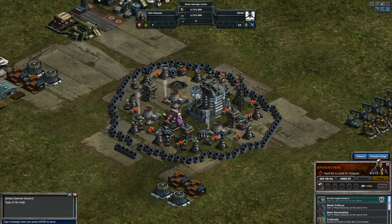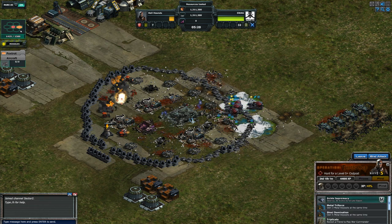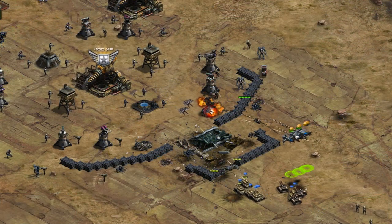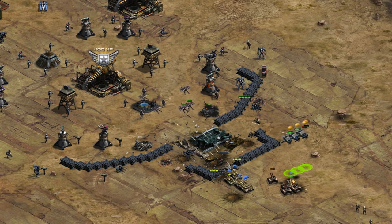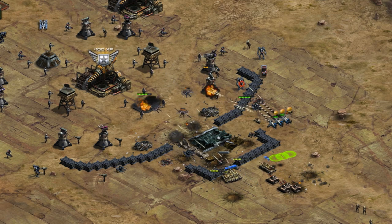Then it's time to go on the offensive to seek and destroy Hellhound Outposts. The target indicator on the right side of the screen will display the level of the outpost that you need to attack. You'll eventually encounter Fortress Waves, which are heavily defended Hellhound bases that yield bonus XP for destroying specific targets within a set period of time.